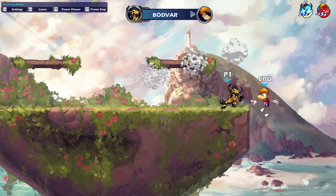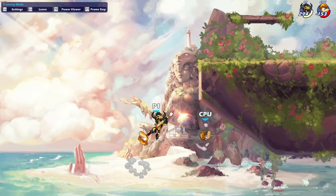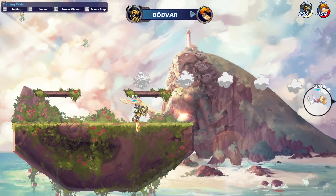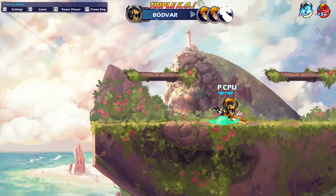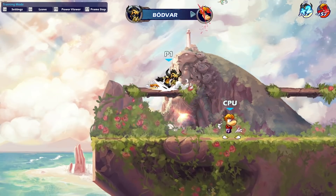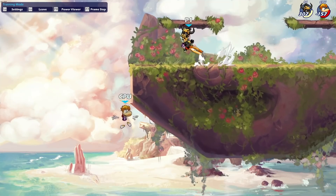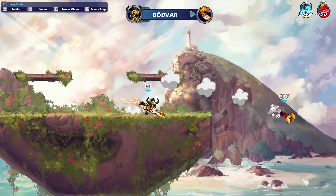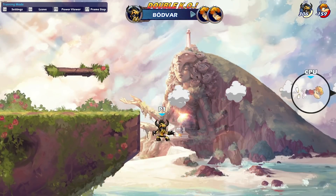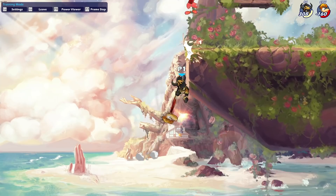Bodvar doesn't have any weaknesses, pretty much — I'm talking about general character archetype. He doesn't have a single sig that stands out as bad. This one move that people might look at is actually fairly good: it has a good amount of force, it's excellent in teams, and you can do creative setups with it. Bodvar is the classic Brawlhalla character — the one people say to try if you're playing for the first time. He's the flagship character and the icon of the game. He's definitely number 4.